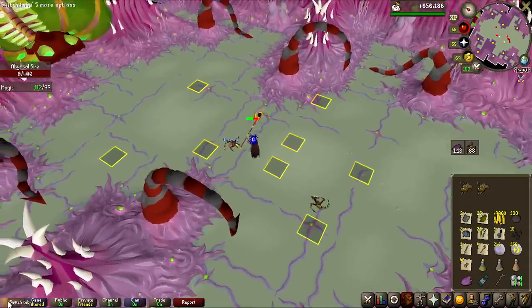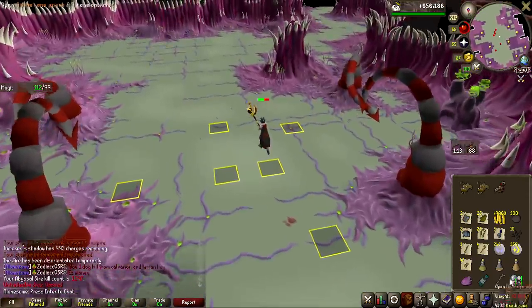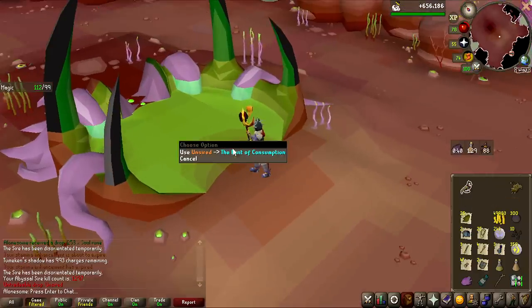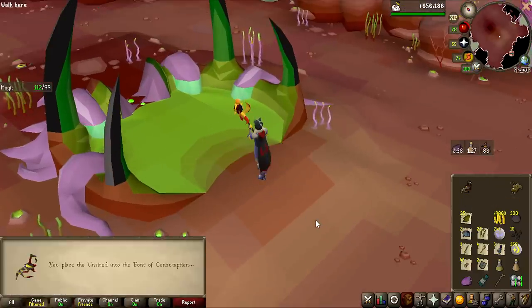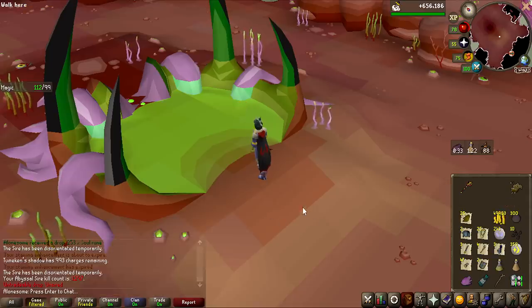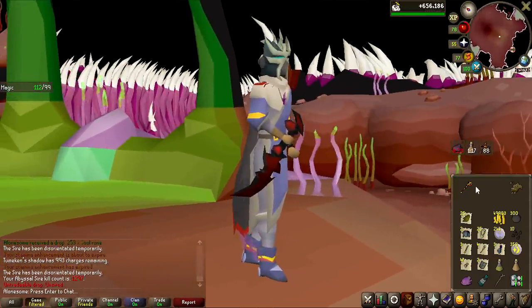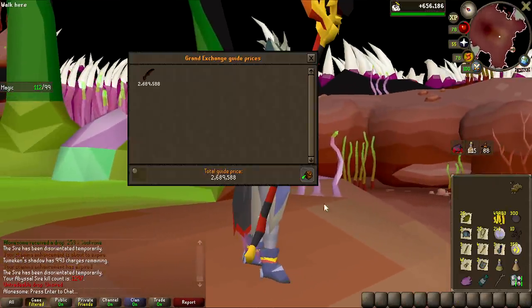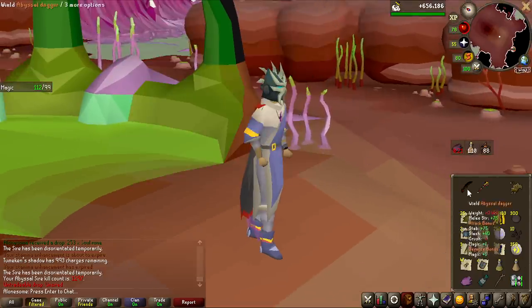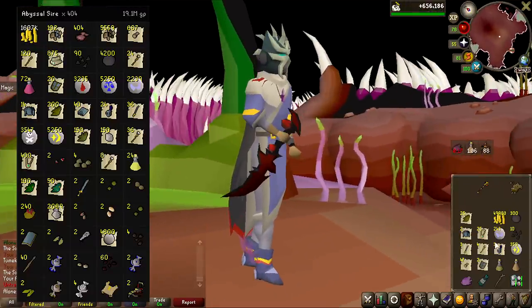Yes! 12 KC later with 188 left to go — let's go open it. Just anything better than the abyssal head, maybe not the jar either because that's worth nothing. We got the dagger! Yes! We won this challenge as well — another one down. I think that is probably one of the coolest weapons in the entire game: 2.7 million GP. And it's actually worth a lot more than that because now we do not have to give anything away — I get to keep everything.